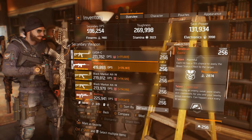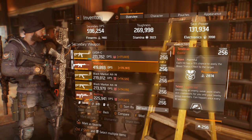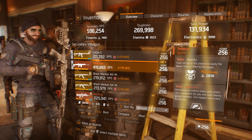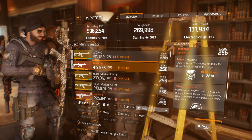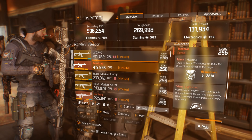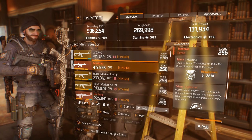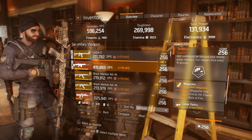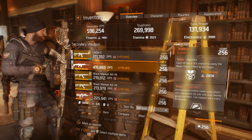The second talent is 'Harmful' — each hit has a 15% chance to apply the bleed status effect to the target. This talent goes hand in hand with my Predator's Mark build, because the Predator's Mark build makes your targets bleed with every 10 shots, and with this talent you improve your chances to apply bleed even further. If I switch talents, I'll switch Capable for Brutal.